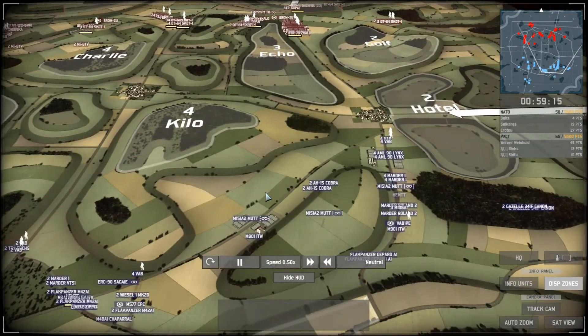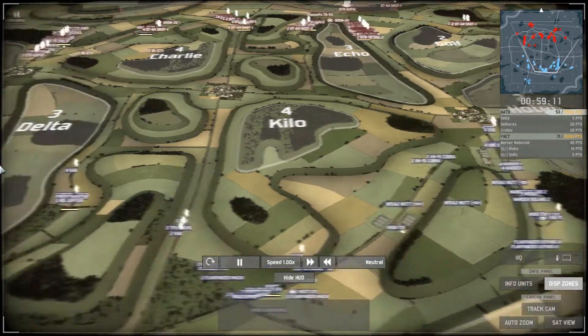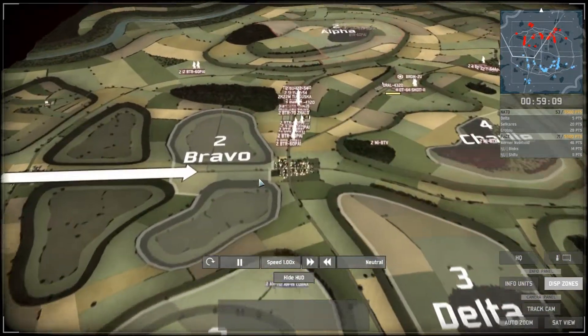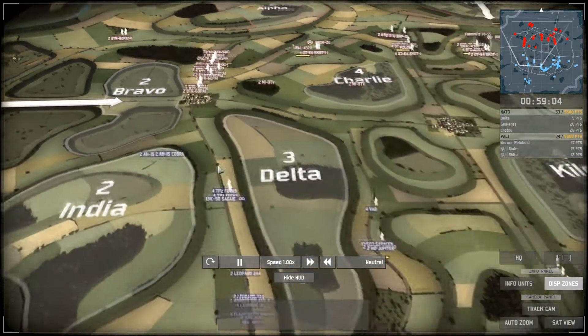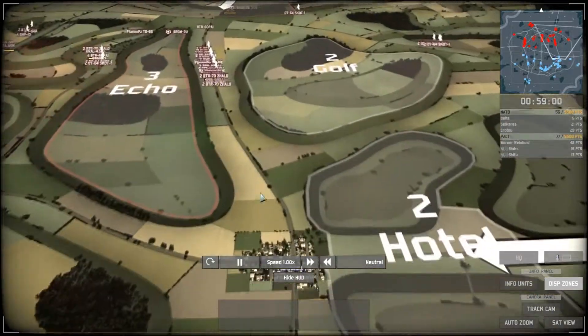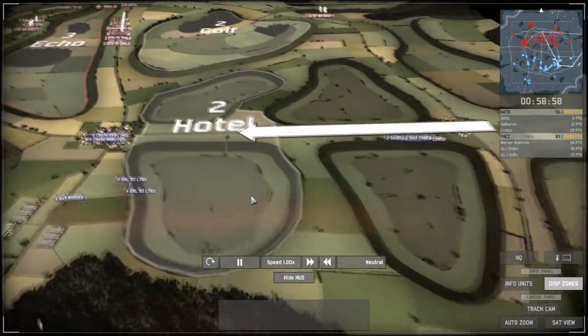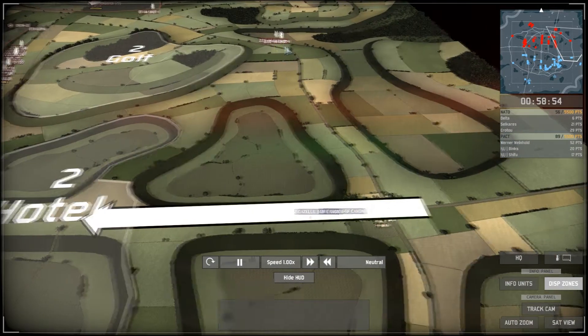The game begins with NATO arriving first at the city on Hotel. On the left side at Bravo, the PACT players arrive first with NATO coming in to harass them. Similarly, PACT is trying to take out the NATO city position on the other side.